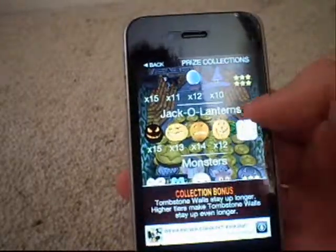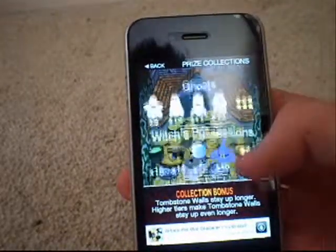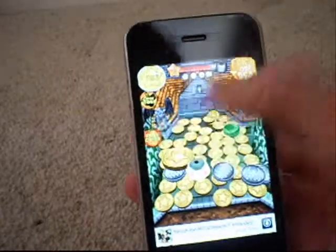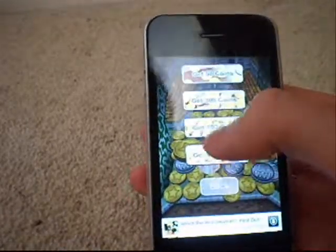Yeah, 6 for everything — so like it can be that the walls stay up longer at the side, prizes appear more often and stuff like that. You get 3 coins there as well. There's a coin store so you can actually buy coins.